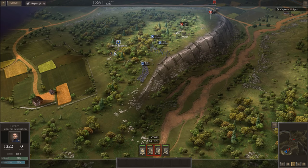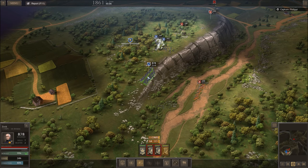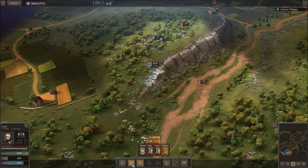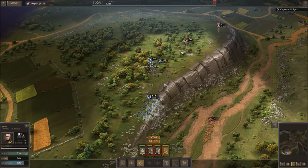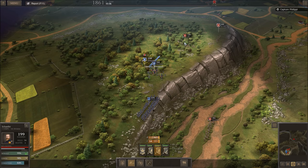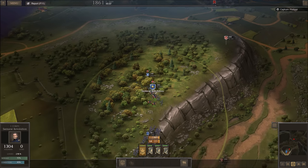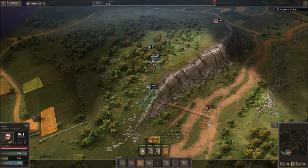Did they just vanish? There we go, now I can see them. Do we have that range? We can't detach skirmishers — oh wait, we do. Let's grab both these divisions, lay them flat here. These guys can mark out, and let's keep the general right in the middle. Should be able to take those guys out pretty easily.